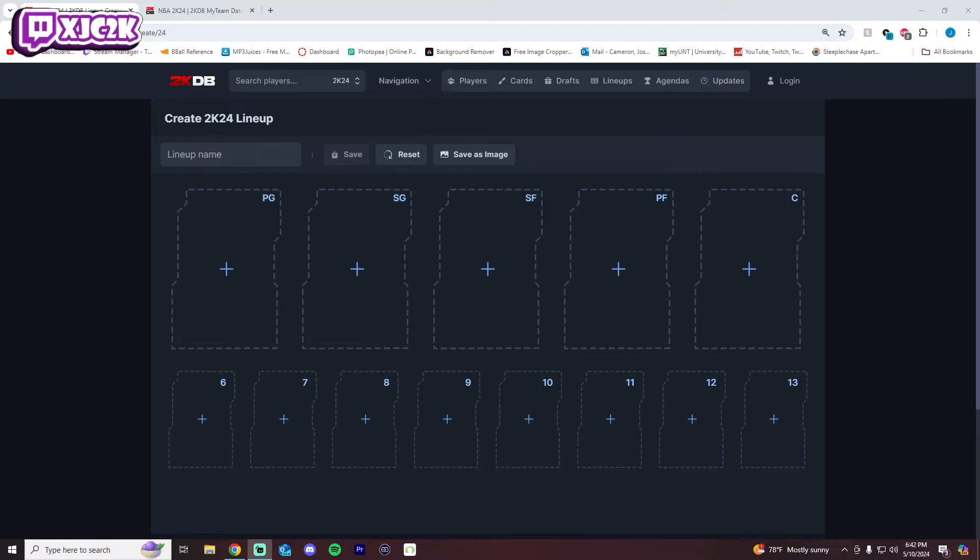Welcome back to another JC2K video. Today we are ranking the top 10 best small forwards in NBA 2K24 MyTeam, including gambling cards. This is a very deep list that is unfortunately almost entirely made up of gambling cards, simply because 2K has not dropped very many non-gambling high-tier small forward options lately. This and shooting guard are the weakest spots for non-gambling cards.